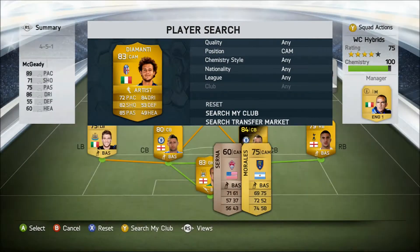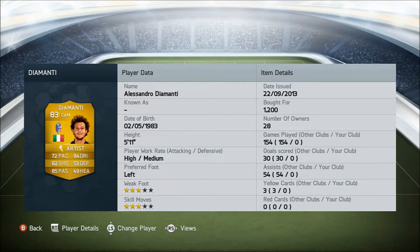At left attacking midfield, we have Alessandro Diamante, 83 rated, plays for Bologna from Italy. Key stats: 85 passing and 84 dribbling, and he costs us 1,200 coins.